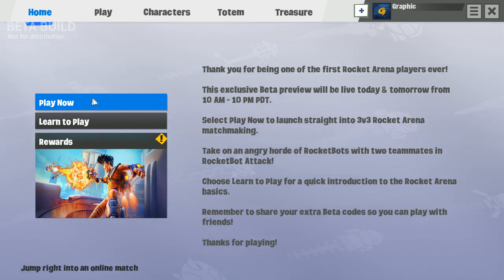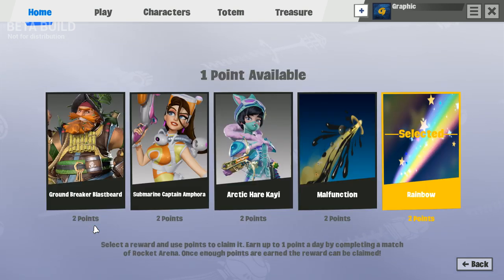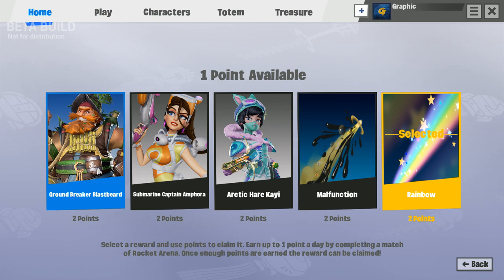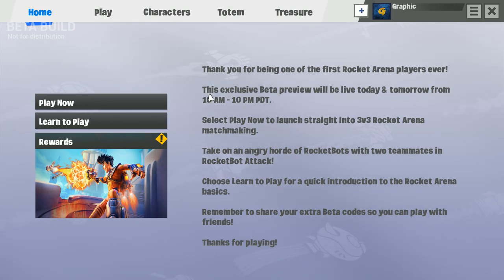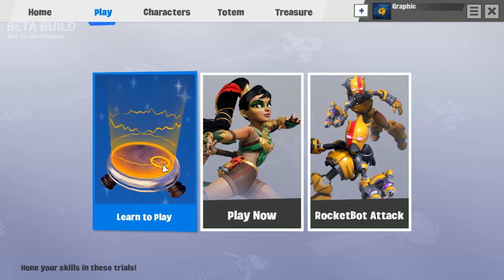So we're going to get started by hitting the play now button, or actually let's see what the rewards are. You get one point a day for playing, and I guess you can buy skins for playing every day. I don't really love daily play bonuses because you kind of feel like you're forced to get back on each day, but it's not a big problem.